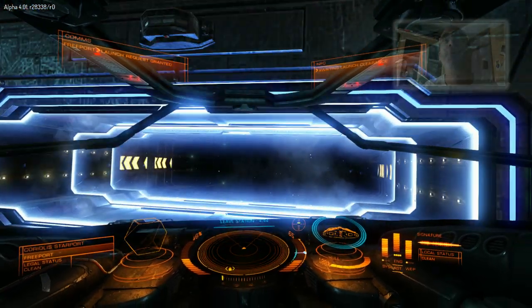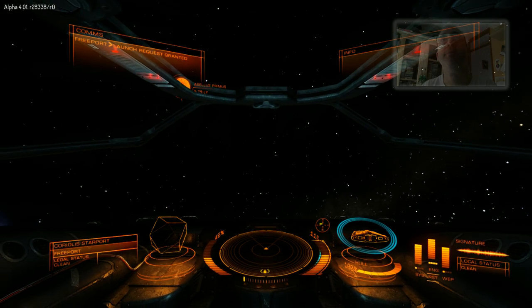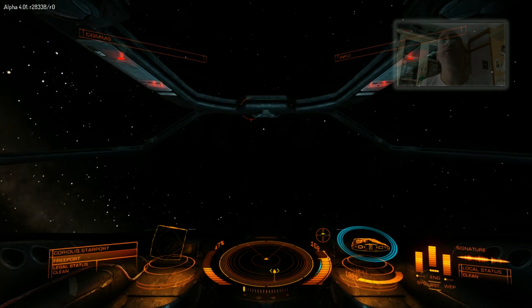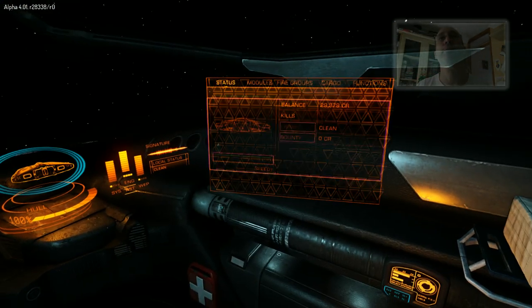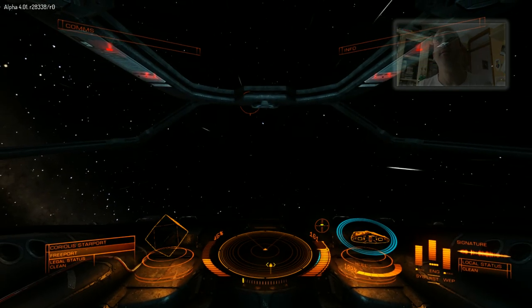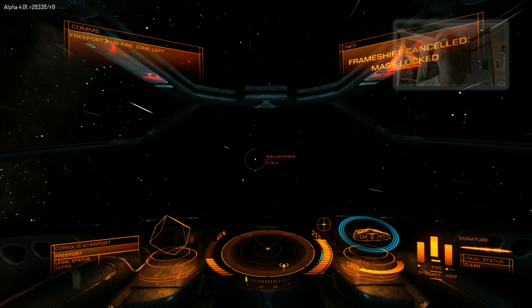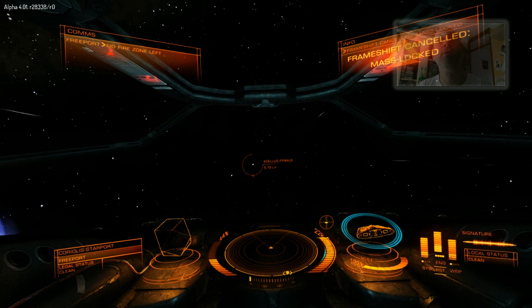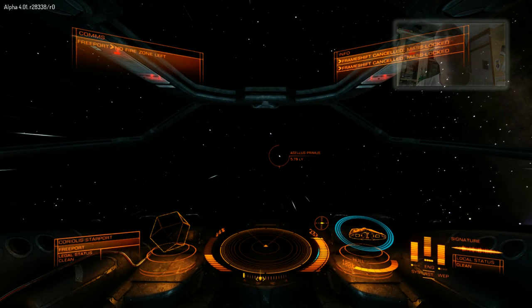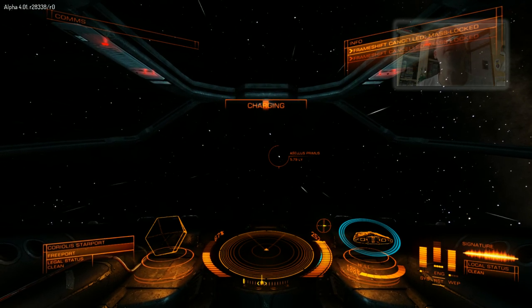I've never carried so much expensive cargo before — there's cheaper cargo in the thousands. Just going to check my gear. My intention is, when I make it — or if I make it — I'm going to go and buy an Eagle, which will be the first upgrade ship I can afford, at about 41,000 credits.